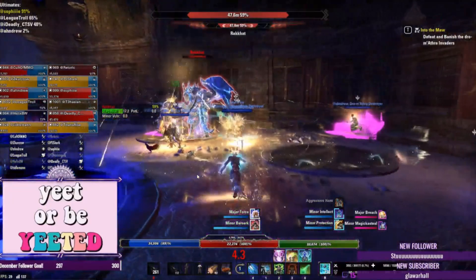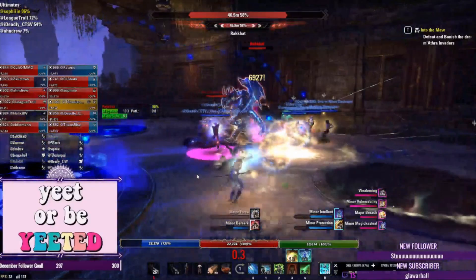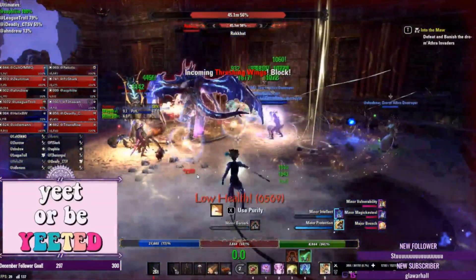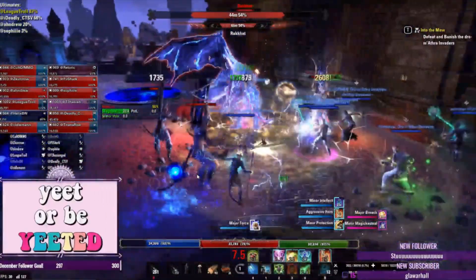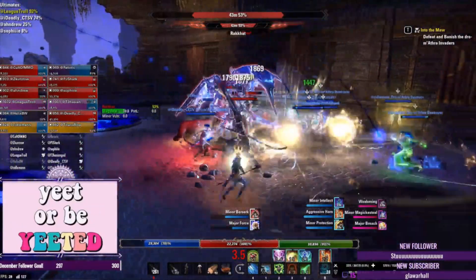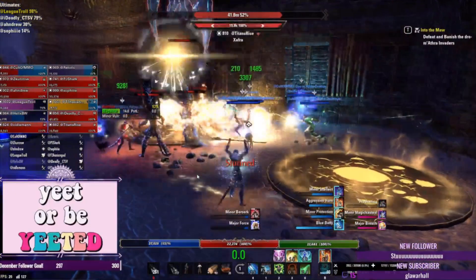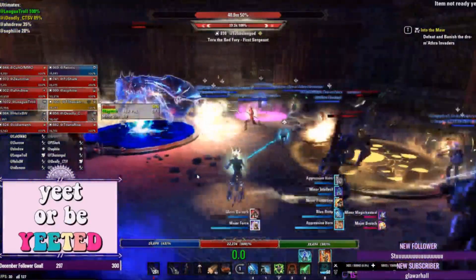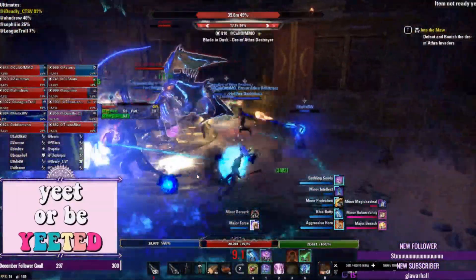Olorime is definitely a must-have if you want to get into progression-style guilds. For more casual vet trials guilds you can probably go with Spell Power Cure, but Olorime is still significantly superior. I highly recommend getting the Summerset expansion and a set of Olorime — you don't have to get the perfect version; the imperfect version is perfectly fine, as the five pieces are exactly the same between the two.